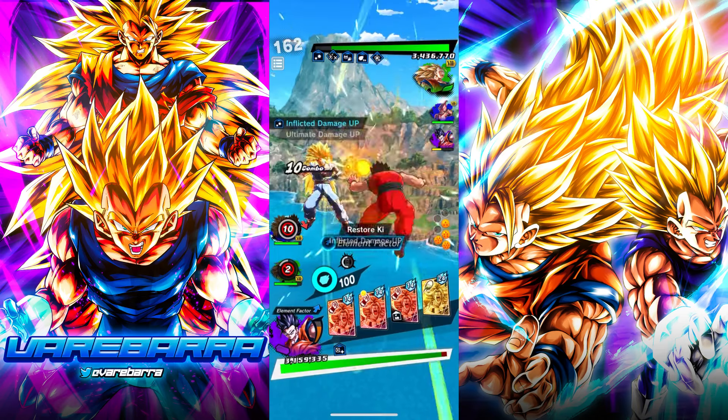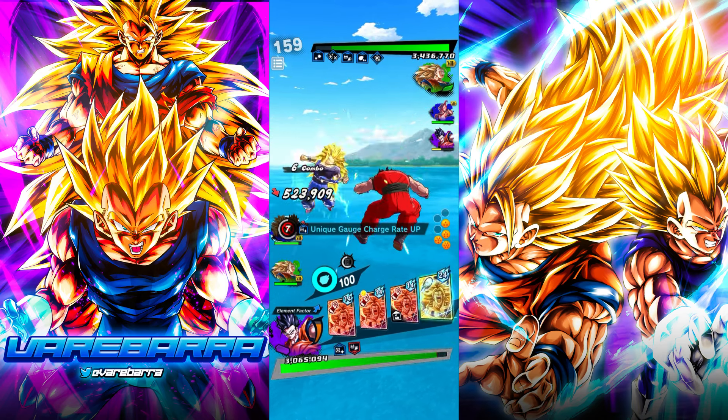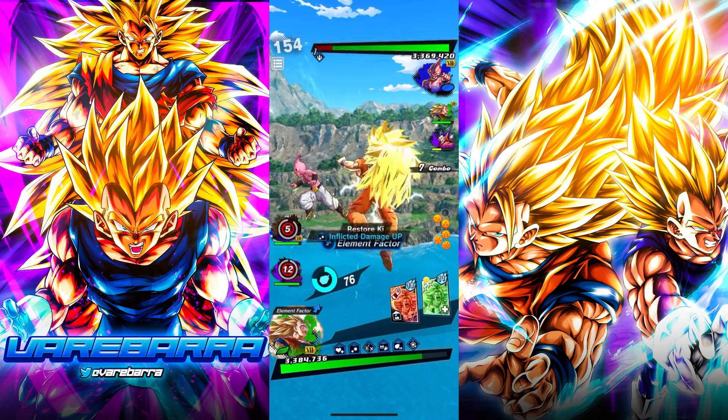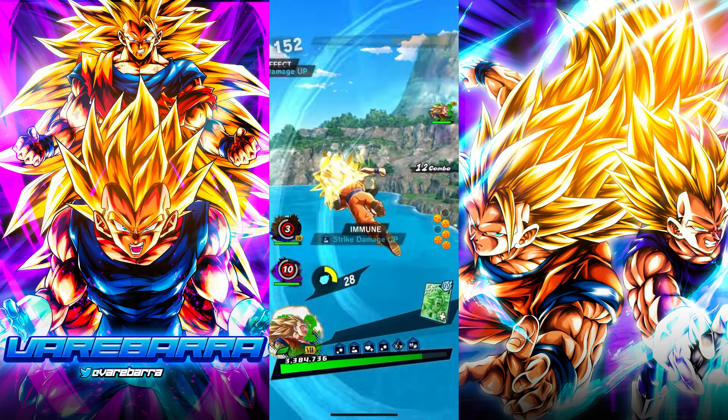What the hell was that — a lot of lag there. Attack switch. Oh I did switch on him — we gave him an ult damage buff, oh no. We destroyed his cards, that's fine. Switch. Beautiful. Alright, I guess we got the cover null.